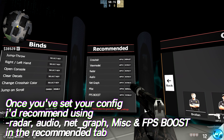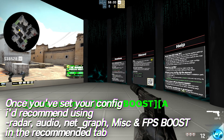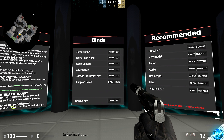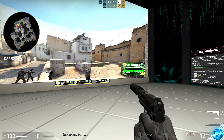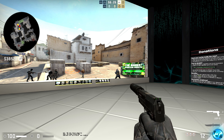The options I'd recommend selecting are radar, audio, net graph, miscellaneous, and FPS boost. I'm also going to set up clear decals — this is incredibly important for improving FPS. Select 'set key' and assign it to backspace, then click confirm. Every time you press backspace in-game to clear decals, that removes in-map effects which take away from FPS.